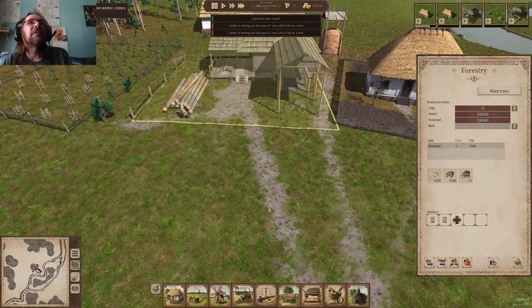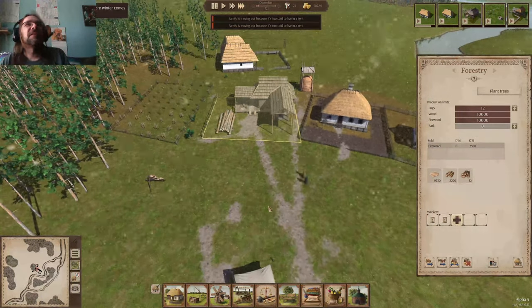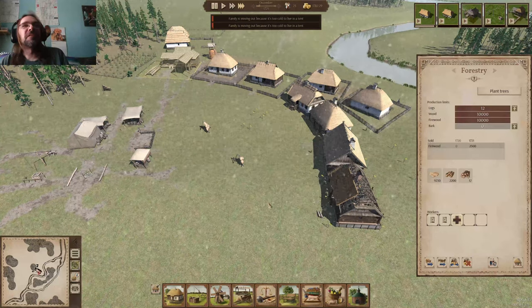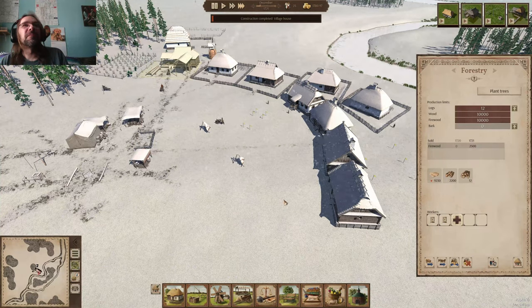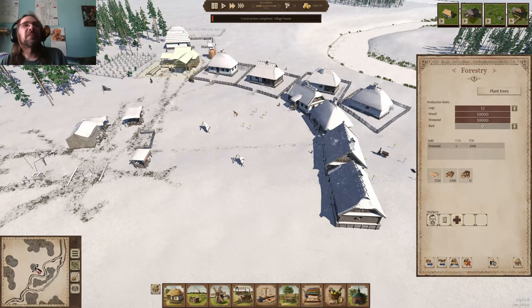A family moved out because of the cold. December started and two families moved out because of the cold, so we lost people. It figures — they were just going to finish this house too. We would have been able to keep one of them. So it went from 30 people down to 23 people.